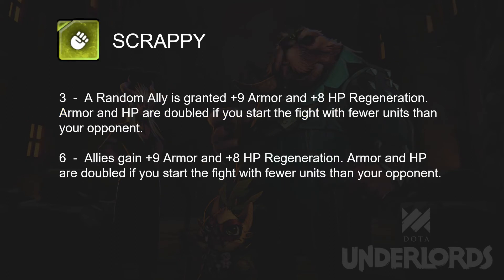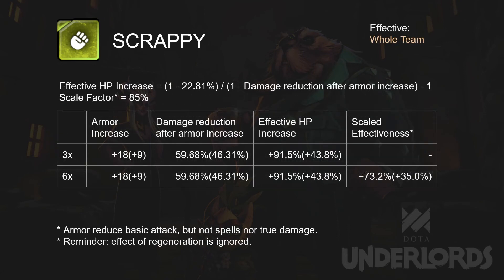Scrappy. Scrappy bonus provides additional armor and HP regeneration, and you get double the bonus if you have fewer units than your opponent. Please be reminded that we are not taking into account the effect of health regen when calculating the effectiveness, but remember that damage reduction works well with HP regeneration. I am not giving a score for Scrappy 3, as depending on the ally who gets the bonus, the effect can vary a lot. I am taking 85% as the scaling factor for the armor reduction effect — same as evasion. Just remember that evasion can avoid true damage but armor does not, so be aware of this when fighting against a strong Demon team.